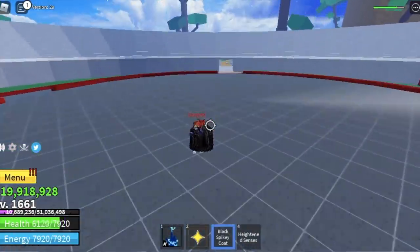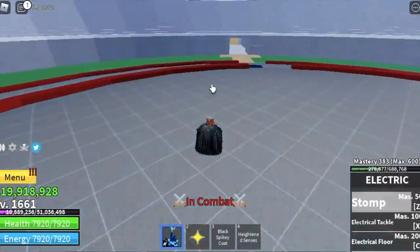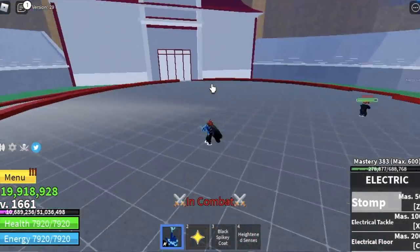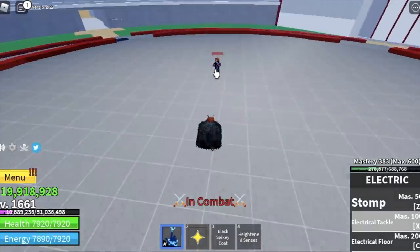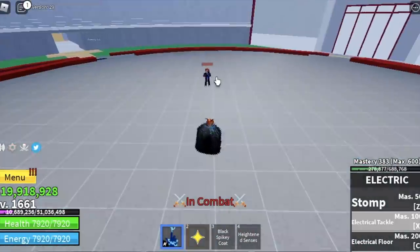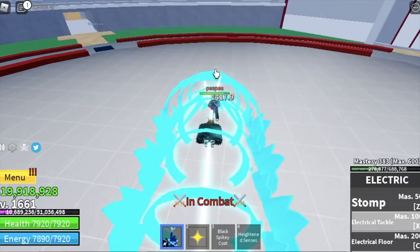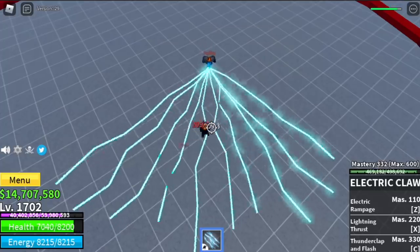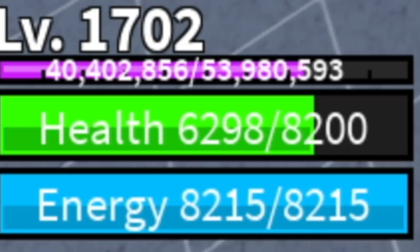I'm showing you this because we are going to compare it with V1 Electric. For V1 Electric's first skill, the damage is 1,100 — kinda lower. The next skill, Electric Tackle, does 1,400 damage — almost the same as Lightning Thrust. And the last skill, Electric Floor, has the same damage as Thunder Clap. So in my opinion, their damage is almost the same.